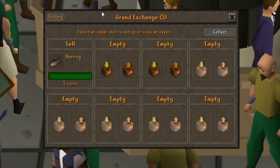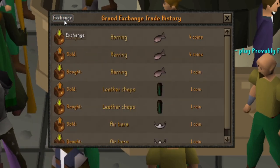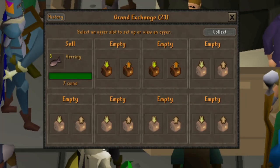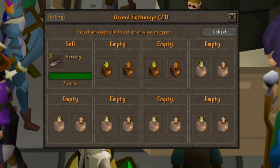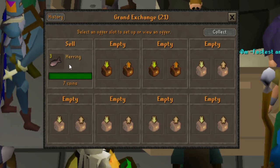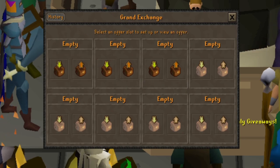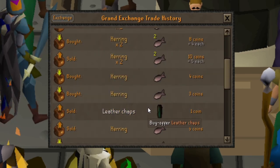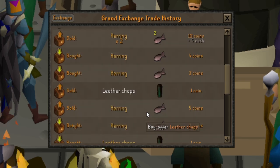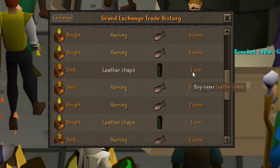That way I'm not stopping every two seconds to show you each flip. We were able to make some massive gains! I bought each of these herrings for 4gp each and sold them overnight for 7gp each, giving us a total of 21gp. Now we have a total of 24gp. Here's my history — I ended up just trading herring, as it was the only thing that wanted to trade. I bought leather chaps for 1gp and had to sell them for 1gp.